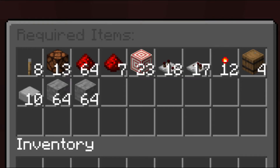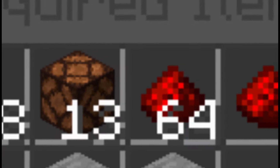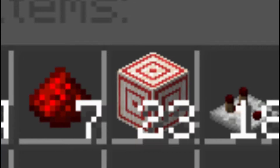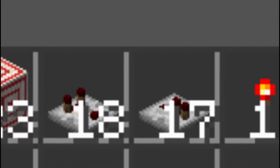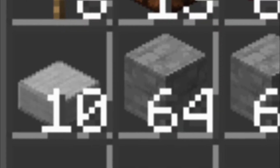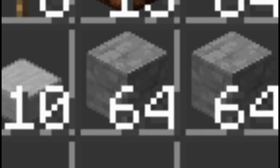Now it's time for a tutorial. Here are the items that you will need if you want to build this: 8 levers, 13 redstone lamps, 71 redstone dust, 23 target blocks, 18 comparators, 17 repeaters, 12 redstone torches, 4 barrels, 10 slabs, and about 2 stacks of any block.